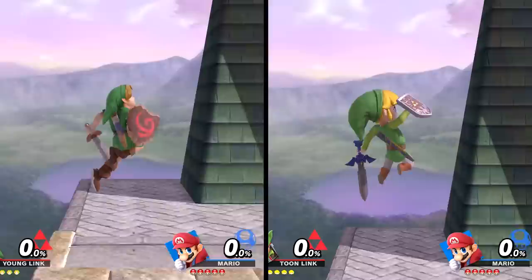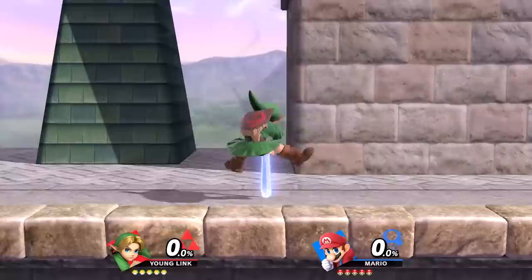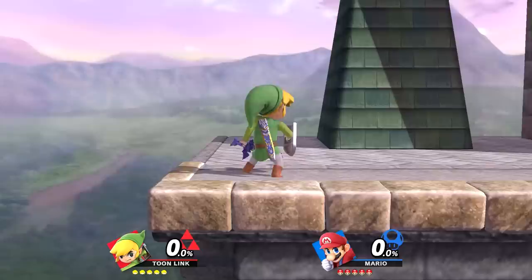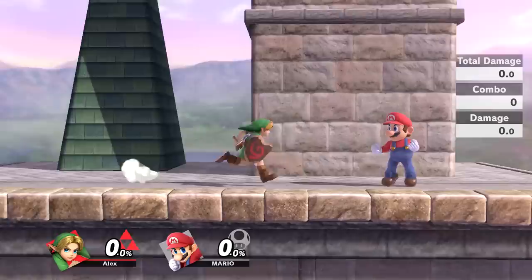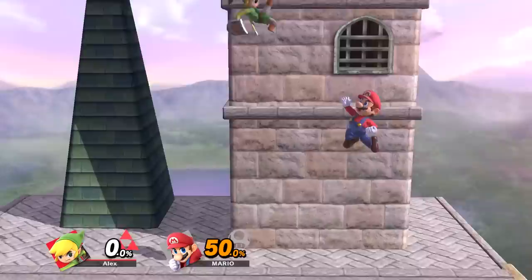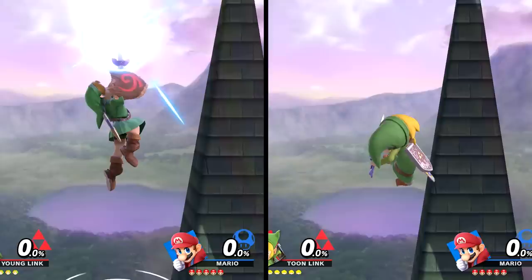Their down air is once again pretty different. They may both be downward sword thrusts but they don't operate similarly at all. With Young Link you have more horizontal control, meaning you can move forward or backward while falling. With Toon Link he immediately starts traveling directly below him — faster, but losing that control. Toon Link's down air also has a meteor effect towards the beginning of the thrust, which Young Link doesn't have. Finally, their up airs are just about the same aside from a very slight difference in attack speed.